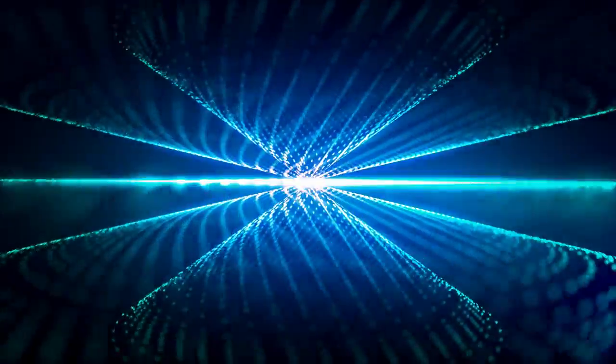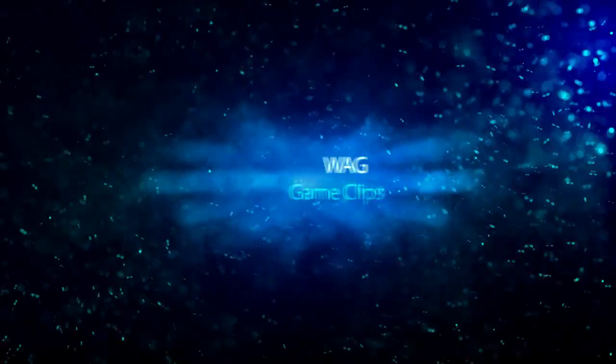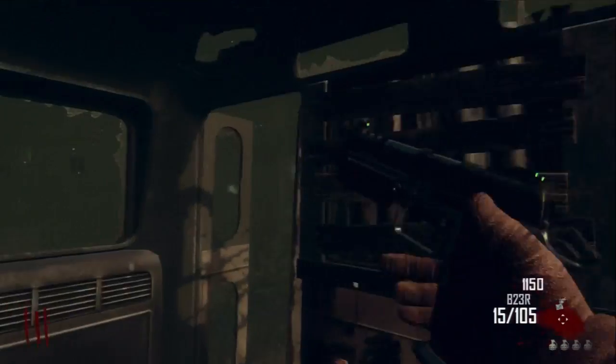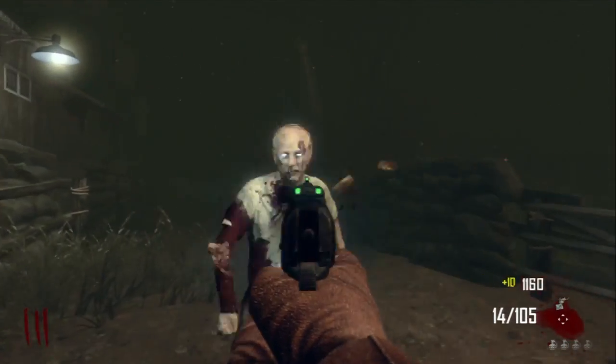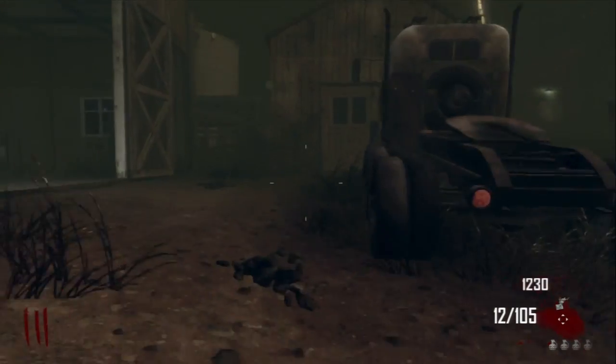Hey guys, Jake here, and today I'm showing you how to do a zombie barrier glitch on Farm. It's the third stop in Transit, and first I would recommend at least buying the pistol off the roof, just because you are going to have a lot of zombies piling up, and if the box isn't over here, it's kind of difficult.